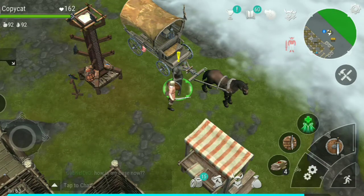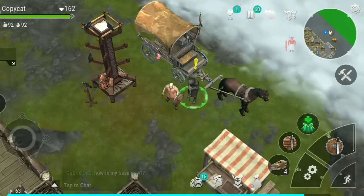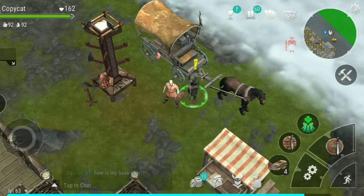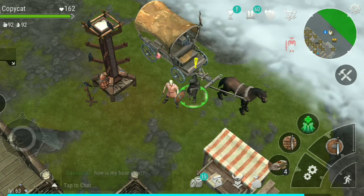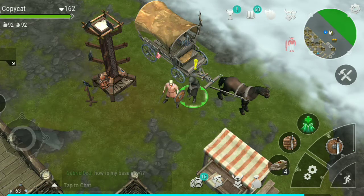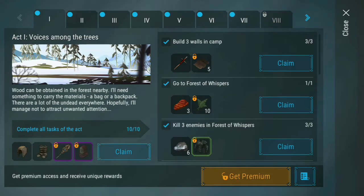Hello guys, this is Copycat and we are playing Frostbond. I just want to show you guys how to actually end a quest. Some of you are asking about how to end the quest, and it's actually quite easy. These are the quests available, going from one to ten, and they're not going in a loop — that's not what I meant.